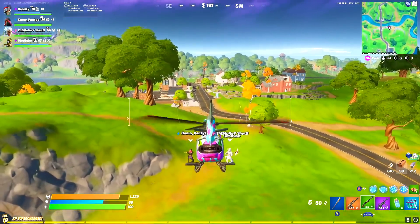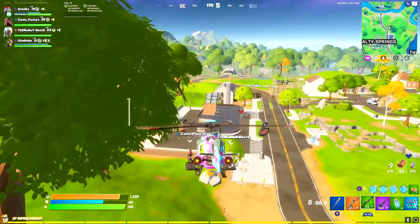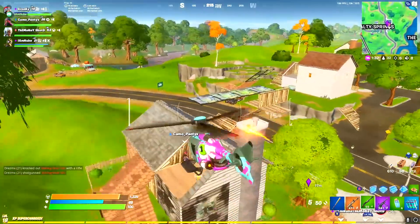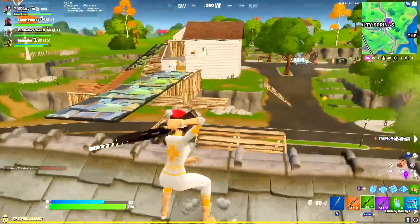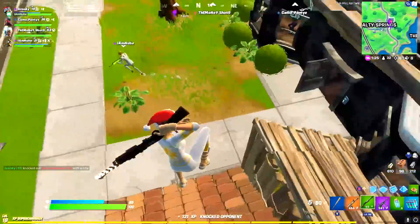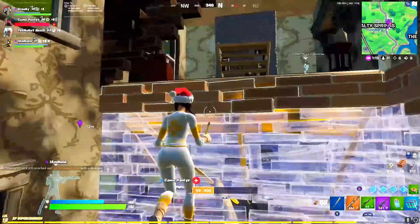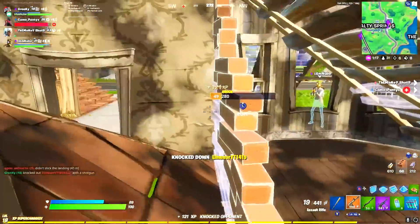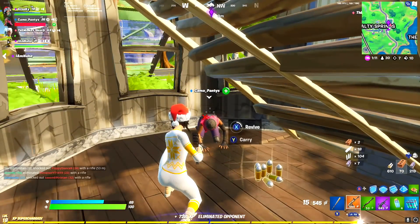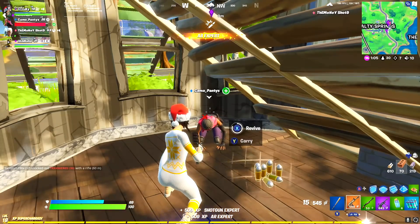Another positive of playing the support role is that you should almost always be one of the last players alive on your team. This may sound a little mean, but let's say your 3 teammates just get absolutely destroyed — you're far enough away from the fight where you can disengage, hopefully swing back to pick up their reboot cards, and then live to fight another day. There are also some negatives though. The most obvious one is that the playstyle doesn't translate very well to solo game modes, because without teammates on the front line you don't have anyone to capitalize on the chip damage — you're going to have to do that yourself.